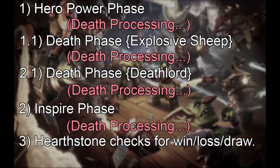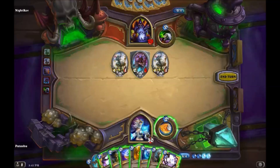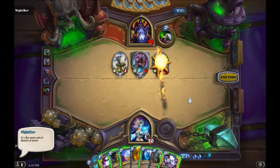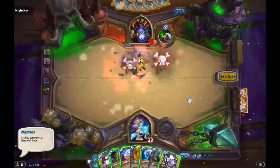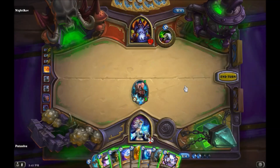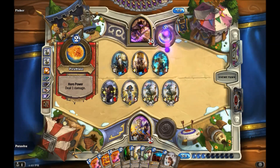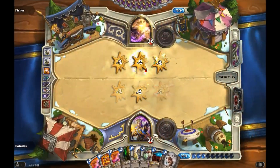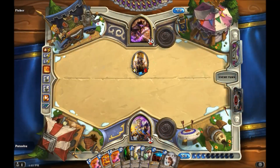A side effect of how death processing and death phases work is that minions can enter and leave play or change controllers mid-sequence. As long as a minion exists before an event it would like to trigger on, it can. If we use our hero power to kill an enemy Deathlord and its Deathrattle puts into play an Inspire minion for us, that minion will queue and trigger in the Inspire phase. All death phases required to resolve the Explosive Sheep deaths happen before we move on to the Inspire phase. Conversely, we can kill our own Inspire minions — again indirectly using multiple Explosive Sheep and their related death phases — and only the Inspire minions still in play can trigger.